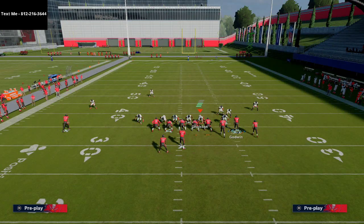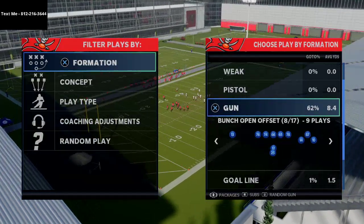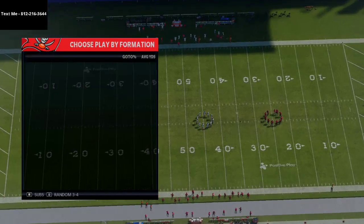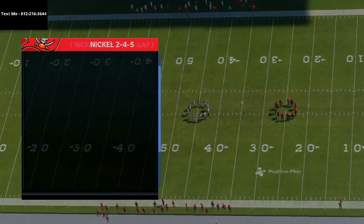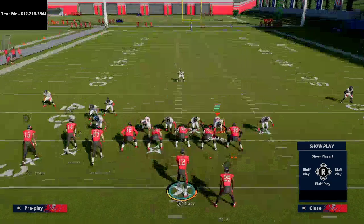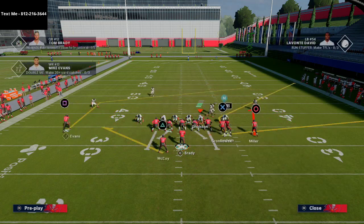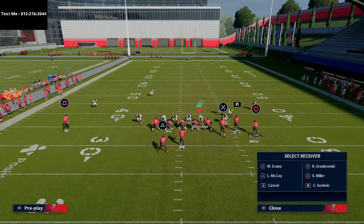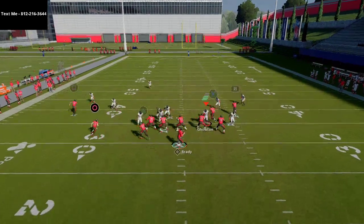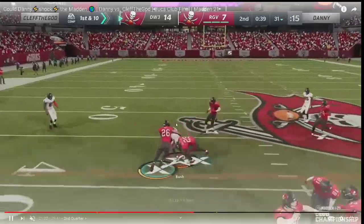I want to show you this out of curl flat. If your bunch is on the short side of the field and you have slot apprentice, you can easily flip it and smart route Godwin, put your drag out there. Now you've got a nice combination — a little double-in concept with an underneath mesh post. You've got that nice post route to Mike Evans. Let's jump back to the game — Clef now has the ball back on offense trying to go down and get three.